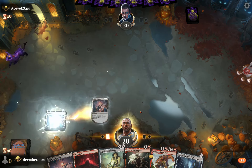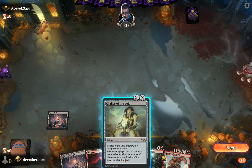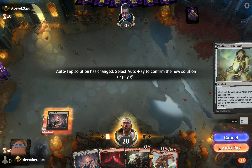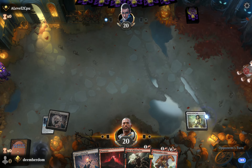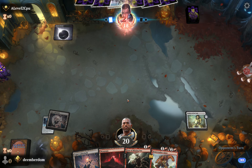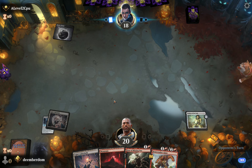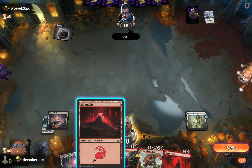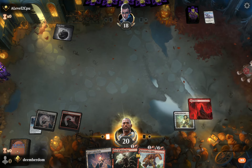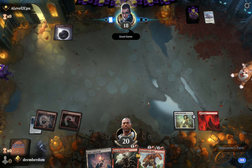Finally going to get to see Ugin's Labyrinth. Turn one Chalice feels pretty good — that's why we're running this sort of gimmicky God Pharaoh's Gift Thunder Hulk setup, for those turn one Chalices and turn two Blood Moons. This person may be unfamiliar with Chalice — they send their Esper Sentinel right into it. If they had a Cavern of Souls that would have been clutch. I'm just going to turn two Blood Moon here and hope to lock them out and immediately end the game.